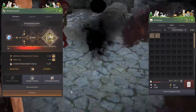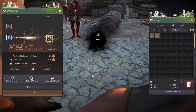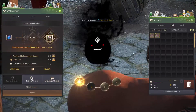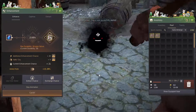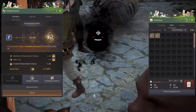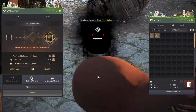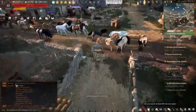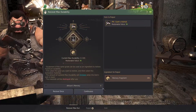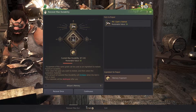We're dropping durability pretty quickly. We're not being very successful. We're gonna run out of memory fragments very quickly. I have more than 400 on this character, and on the wizard I have another 400 and something. We got a free durability out of it — that's saved us a memory fragment.